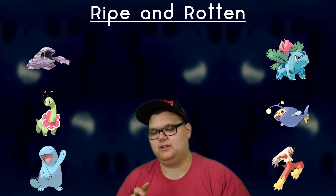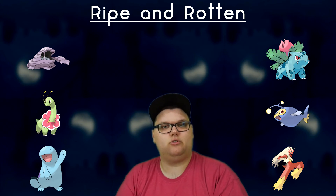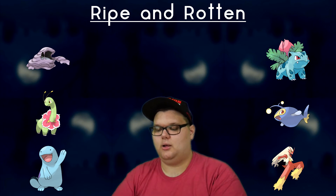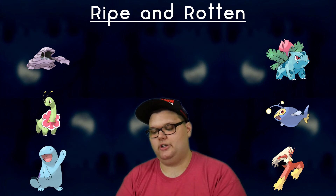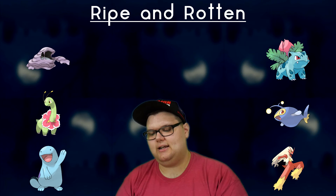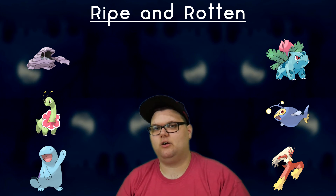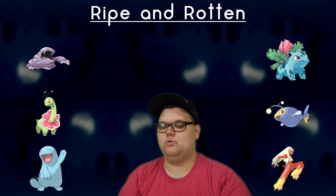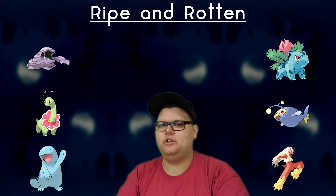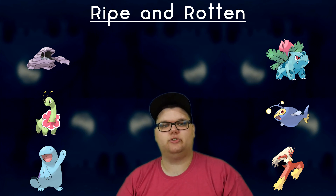Our next big issue is Water types — Lanturn, Lapras, and even Blastoise give us trouble. An easy way to mitigate those is to run Grass types alongside Spiritomb: Ivysaur, Meganium, or Victreebel could do a ton of work against Water. We also have problems with Fire types — Typhlosion, Blaziken, and Charizard give us trouble — and an interesting way to counter those would be Ground types like Quagsire, Whiscash, or Swampert.